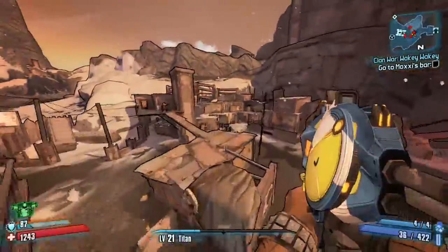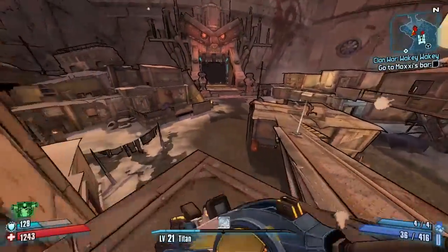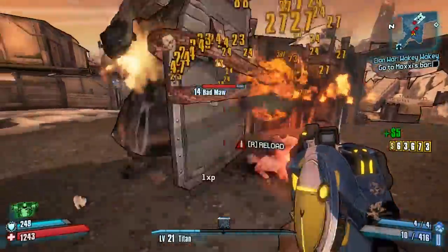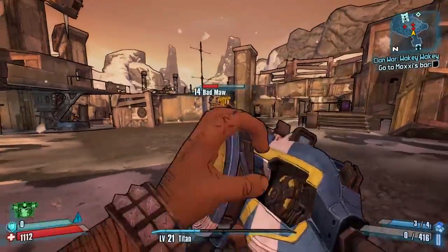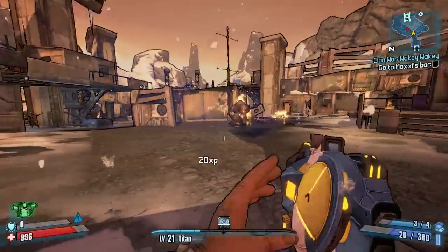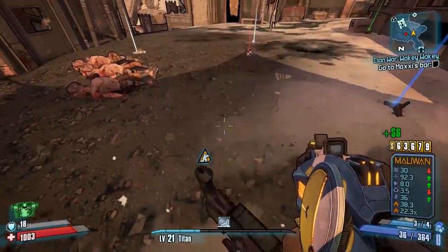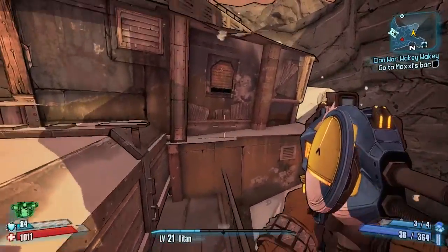Before going for Bad Moore, jump up onto the top part, cross the platform, and there's a white chest to open. Then drop down and kill Bad Moore. Since the community patch has come out — you must have it active — Bad Moore now drops the Deliverance shotgun as well. I got lucky on this run and there you go, the Deliverance shotgun.